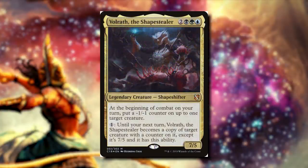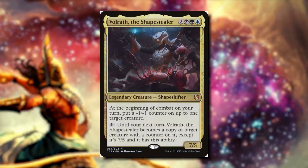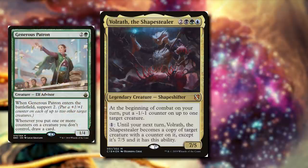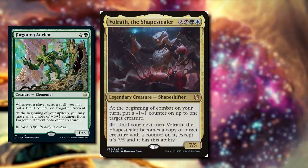Volrath the Shape Stealer: for two black, green, blue, it's a 7/5 shapeshifter. At the beginning of combat on your turn, put a minus-one-minus-one counter on up to one target creature. We can pay one, and until our next turn, Volrath the Shape Stealer becomes a copy of target creature with a counter on it, except it's a 7/5 and has this ability. What's important is that it says target creature with a counter on it — it doesn't have to be that minus-one-minus-one we put on a creature. So we can cast cards like Generous Patron: when it enters the battlefield, we can support two, putting a plus-one-plus-one counter on each of up to two target creatures — we could be putting these counters on our opponent's creatures and then copying them with our commander. We also have Forgotten Ancient: when a player casts a spell, we can put a plus-one-plus-one counter on Forgotten Ancient, and at the beginning of our upkeep we can move those counters to any creatures. If they have a really great creature, we can move a plus-one-plus-one counter on it — yes, it's going to get bigger, but now our commander can become a copy of it.